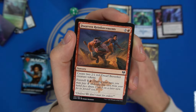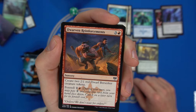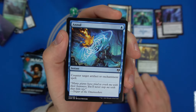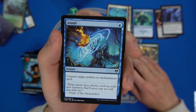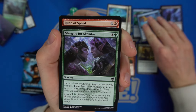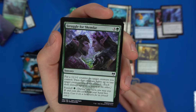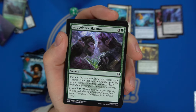Dwarven Reinforcements creates two one-one red Berserker creature tokens for four mana — not too shabby, goes with the warriors or berserkers strategy. We have Annul, a reprint in this set — counter an artifact or enchantment spell for one blue, a sideboard card. And Struggle for Skemfar, a fight card that puts a counter on your creature then fights, and can be foretold to reduce the cost — Hunt the Weak with upside.